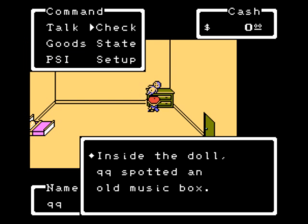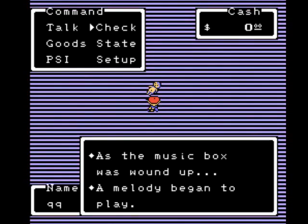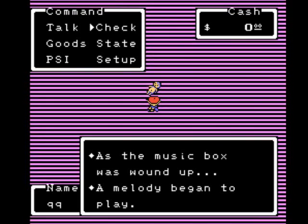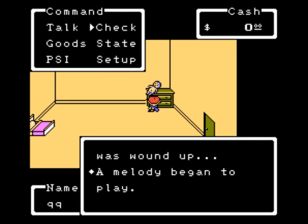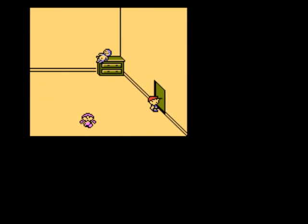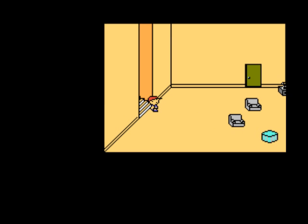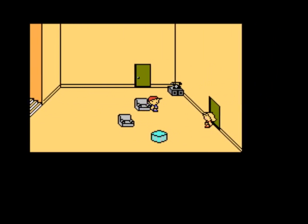If we go over to the dresser and check on the doll sitting there, there's a music box inside of its body, and then this happens. Our character appears to be on a wild trip. We go downstairs and our mother is freaking out, wishing that our father was home.